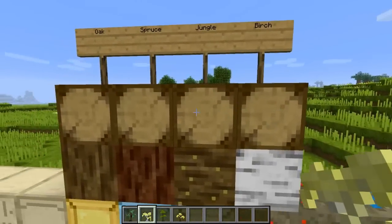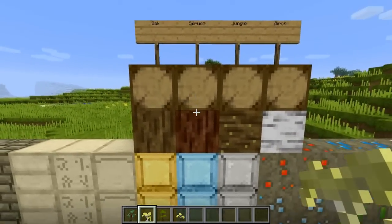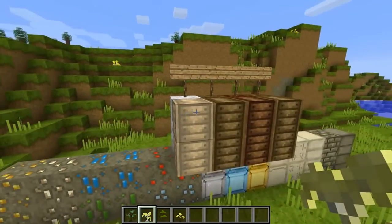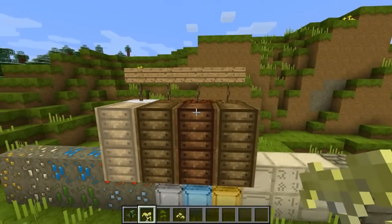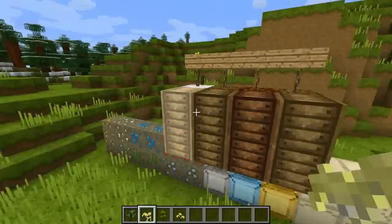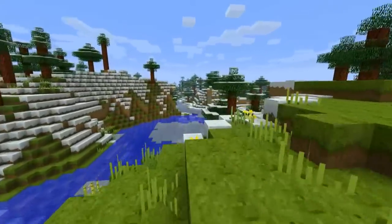Up here you will see all of the types of wood. We have oak wood, spruce wood, jungle wood, and birch wood. On the back we have their respective planks — birch planks, jungle planks, spruce planks, and oak planks. Now it looks like these two textures are the same; I guess they'll be changed. This is a work in progress texture pack, so not everything is complete.